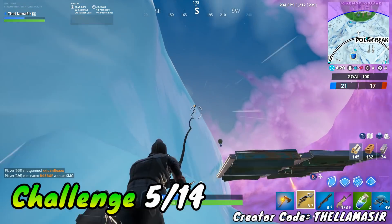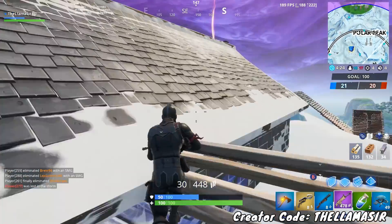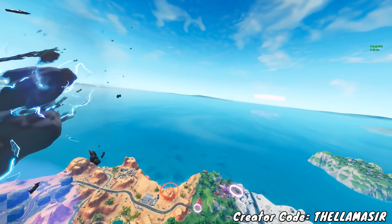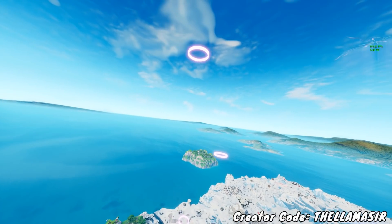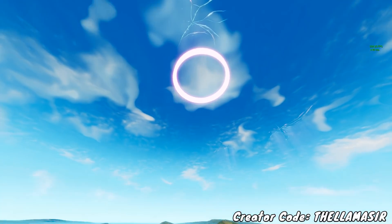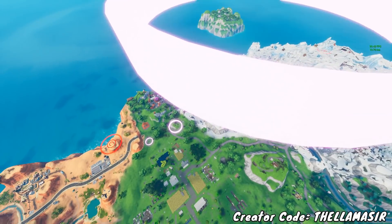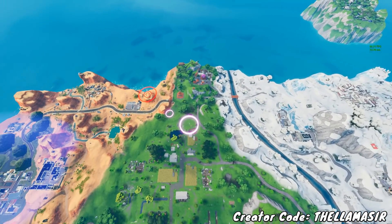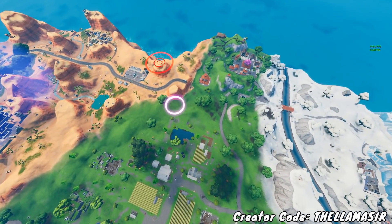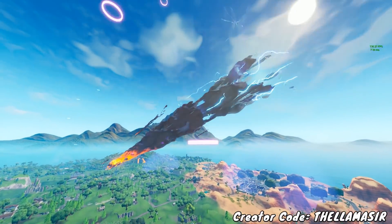Keeping it going with the next challenge: complete the skydiving course over Fatal Fields after jumping from the battle bus. Once you drop out of the battle bus and go towards Fatal Fields, you will see four rings show up above the area. You want to glide through those rings — take your time and pull out your glider when you need to make sure you don't miss one. Make sure to hit all four when you're skydiving down, and when you hit the fourth one you'll have the challenge done.